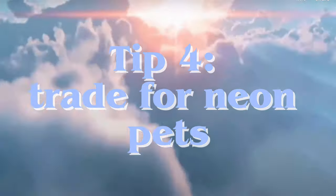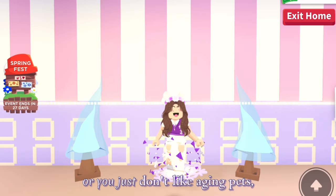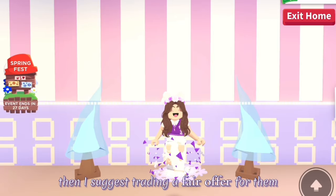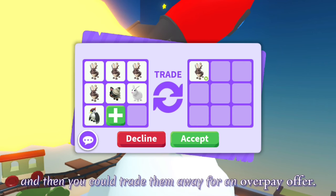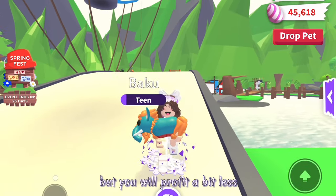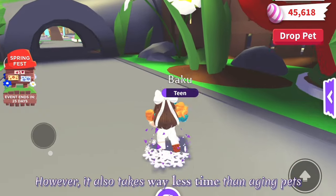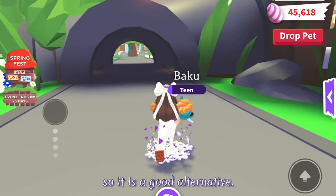Tip 4: Trade for neon pets. If you don't have enough time to make neon pets or you just don't like aging pets, then I suggest trading a fair offer for them and then you could trade them away for an overpay offer. You can still profit from doing this but you will profit a bit less than if you age the pets. However, it also takes way less time than aging pets, so it is a good alternative.